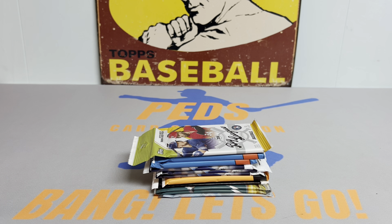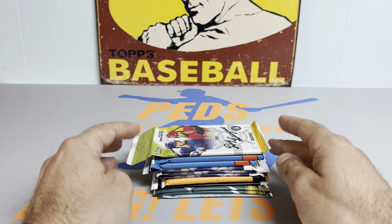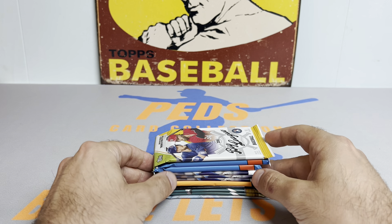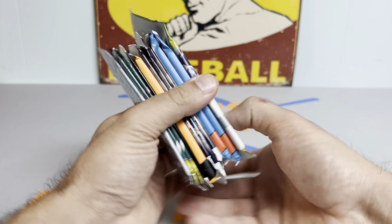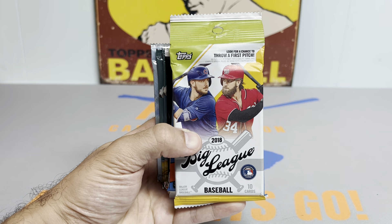Hey everybody, it's Pet's Card Collection coming back at you with another video. Tonight we're going to be casting our fishing rod into the Shohei Ohtani rookie pond, hoping to pull up a big one. I went back and pulled out some pretty big 2018 packs — loose packs from the collection that I bought a few months back. There are two packs in here that I don't believe Ohtani's in, but I threw him in there anyway on the off chance.